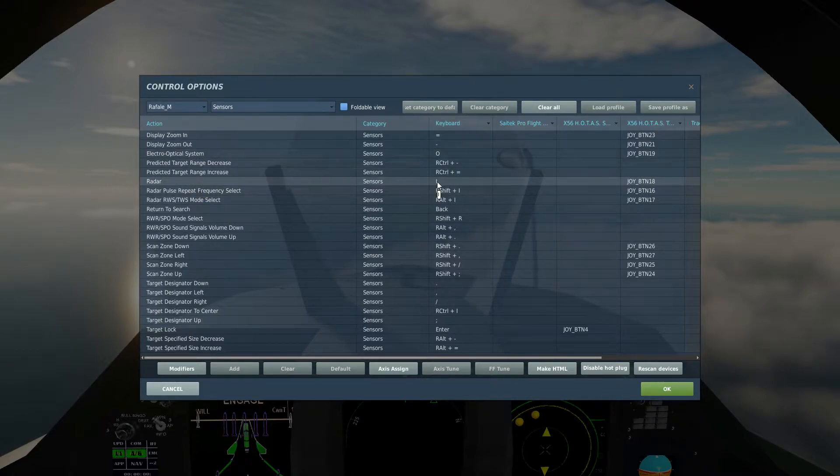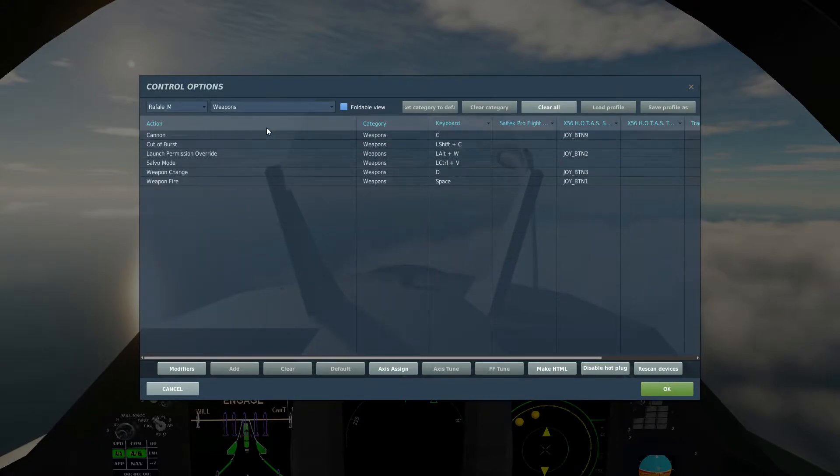You're going to want to use your radar, obviously. You're going to want to be able to switch between range-while-scan and track-while-scan, and change the pulse repetition. Scan down, left, up, right — this is so that you can move the radar dish in the nose cone. I'll show you how that works in a minute. Obviously you're going to want to target, lock, and be able to move the designating cursor — I've got that assigned to an axis. And then on the weapons: cannon, if you're going to be getting close enough to use it; launch motion override, which is always handy to have just in case it doesn't give you a solution but you think there is a possibility you could get a kill — you can override that and launch the missile. Change the weapon, obviously, and then firing the missile.